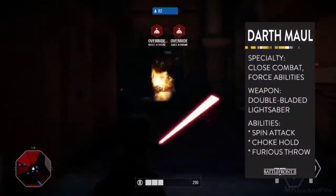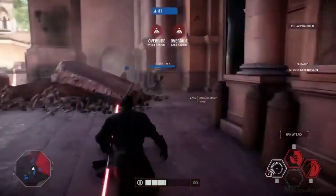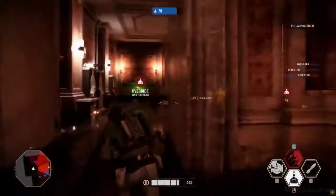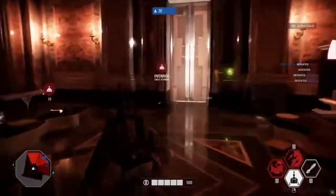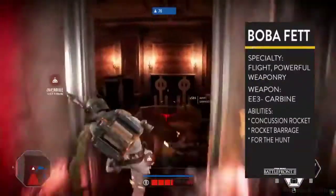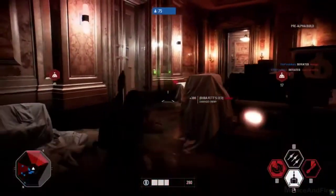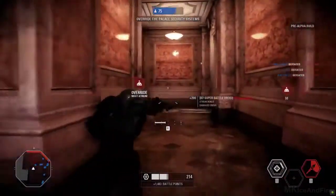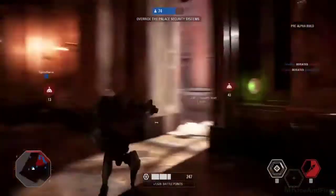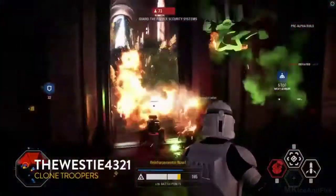Darth Maul will excel in phase two and phase three as you're inside. He's a great mobile attacker — with his lightsaber spin attack, he's able to rush in and out of combat taking enemies out in the process. He's absolutely perfect for close quarters. Boba Fett is definitely a hunter-killer. When the clone army gets their heroes in play, Boba Fett shines — with his jetpack he floats above the battlefield, fires rockets, and takes out individual targets. In this game he has a new concussion rocket to disorient players and a rocket barrage for suppression fire.